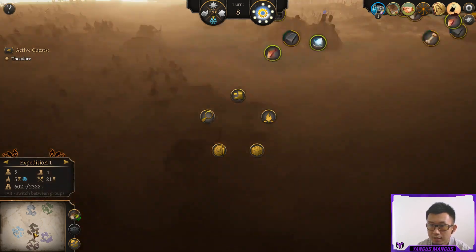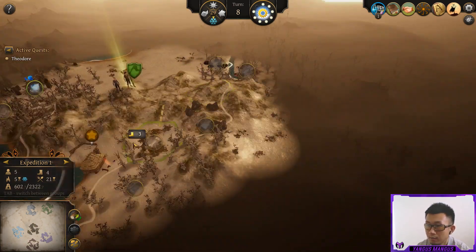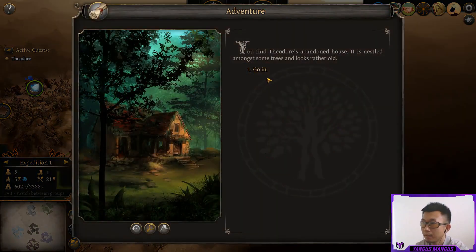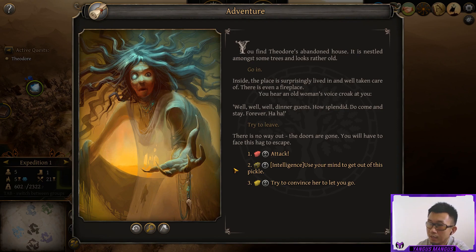We always start on the island in the middle, but the other islands around are also color-coded. The neutral factions and the types of resources are always the same for each island, so you can actually tell which island is which — sometimes a little bit farther away, sometimes they're not always just in a circle around the starting island. And we finally reach the abandoned hut, so we go on in.